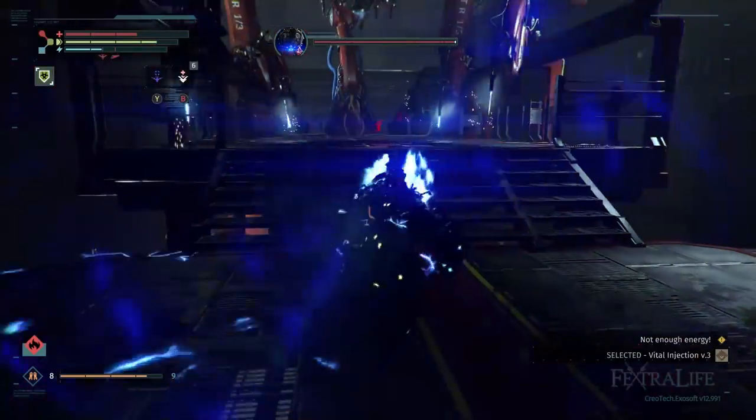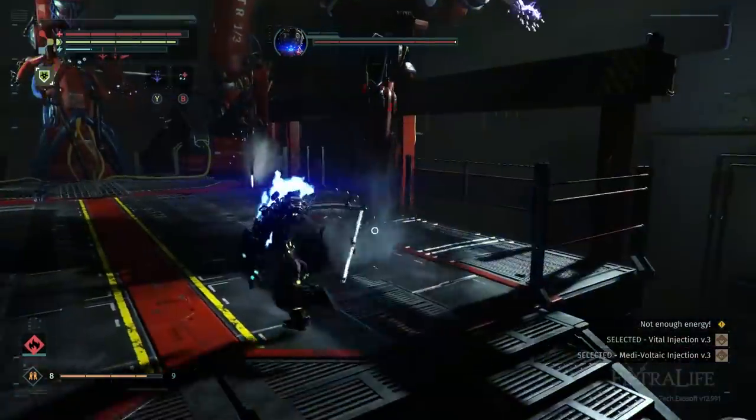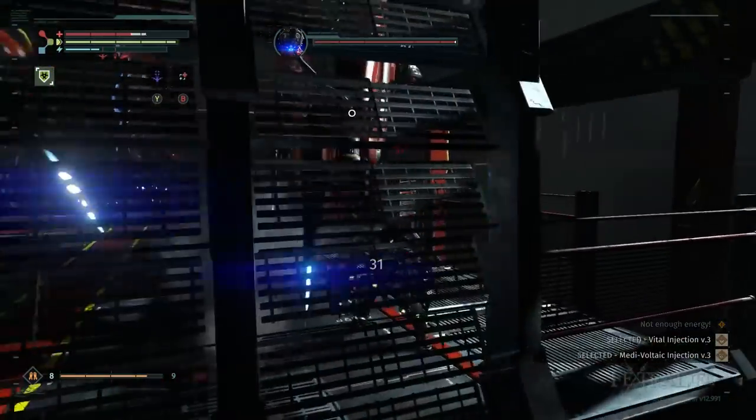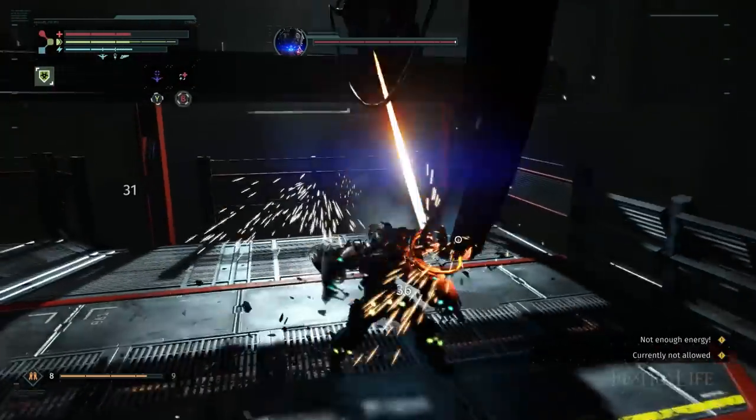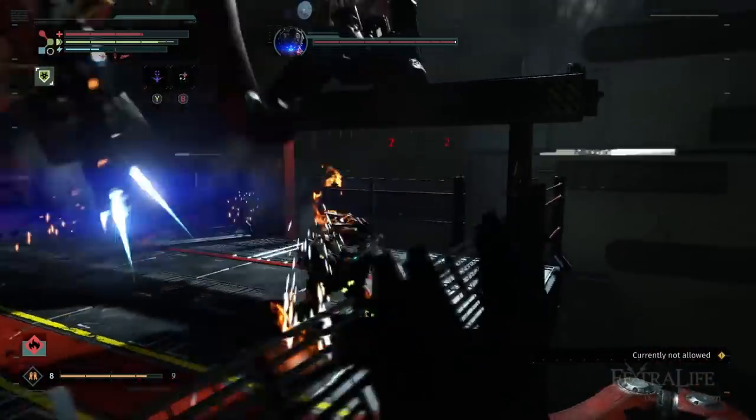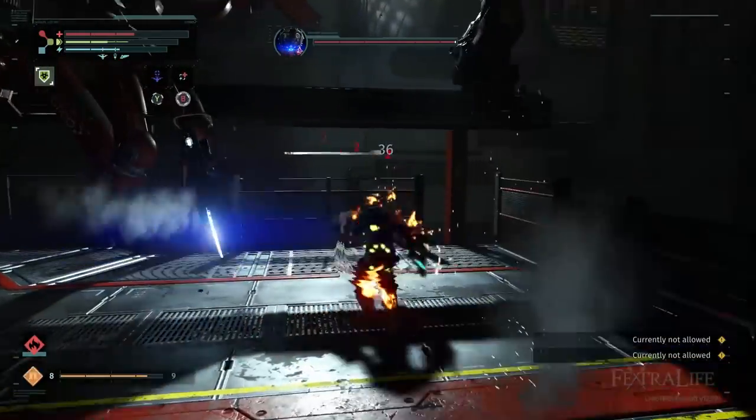In Phase 2, you will be able to move forward and attack four arms, two on each side. Stick to one side at a time, killing the arms, as this will keep you from being attacked by more than two at a time. Be careful not to get too close to the head or it may lunge at you.